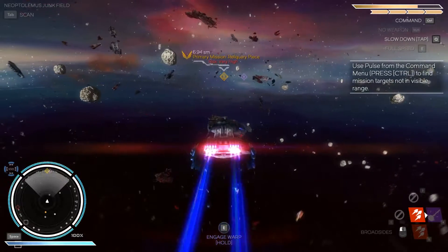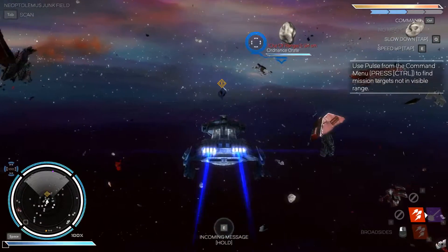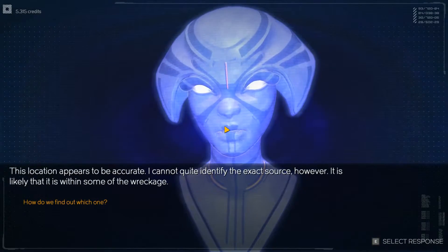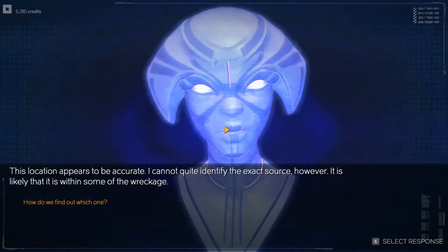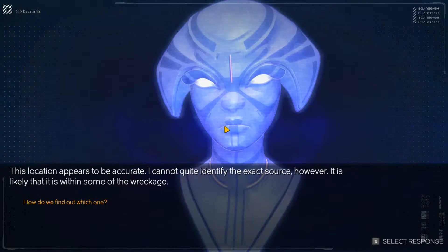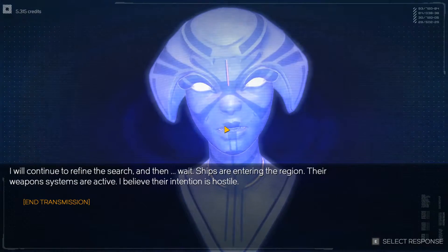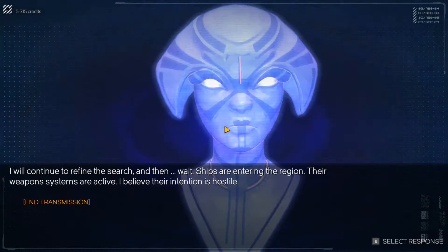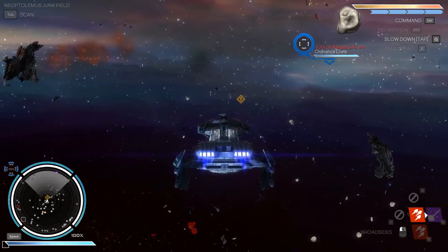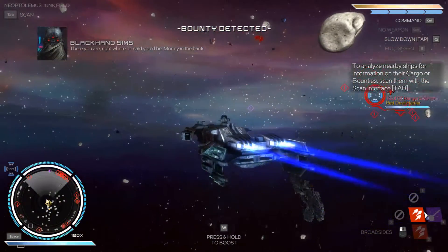This location appears to be accurate — I cannot quite identify the exact source, however. It is likely within some of the wreckage. How do we find out which one? I will continue to refine the search and wait. Ships are entering the region — their weapon systems are active, I believe their intention is hostile. Engines at maximum! Craft inbound — right where he said they'd be.